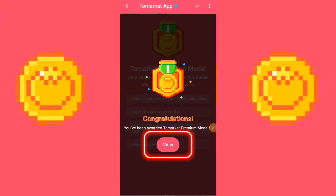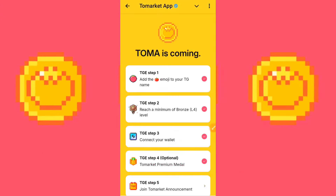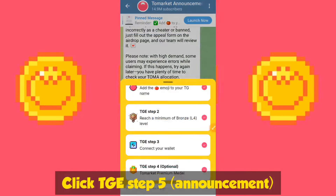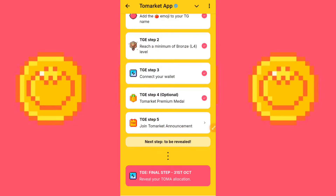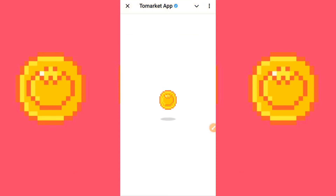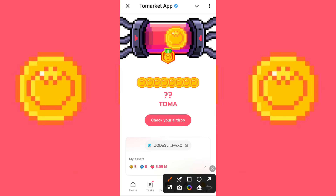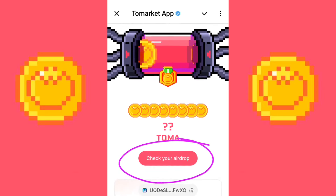Go ahead, click on View, then View TGE Roadmap. Step 4 is now checked. The last step is TGE Step 5 — joining the To Market announcement channel. Click on that. I already joined, but it's not checked yet — just wait a moment and it will be checked. With this complete, we can now comfortably check our airdrop. If you can't pay for the premium medal, don't worry — just go ahead and claim whatever you can. Money from airdrops can be stacked up and used in future airdrops.